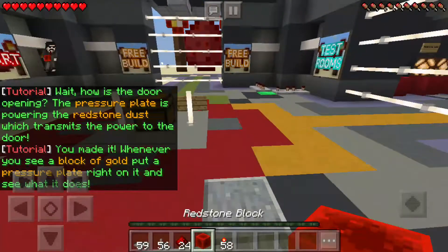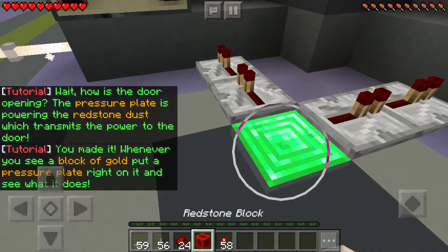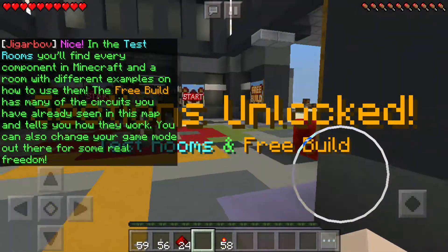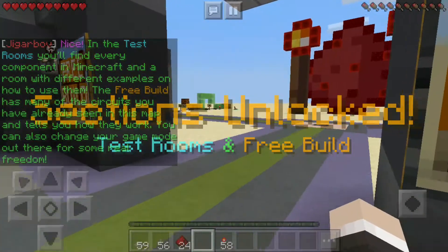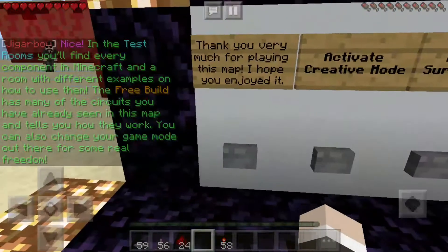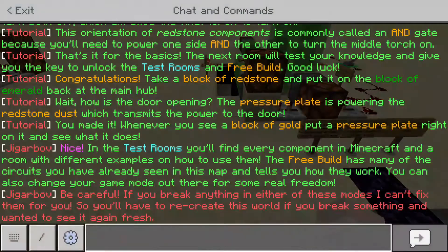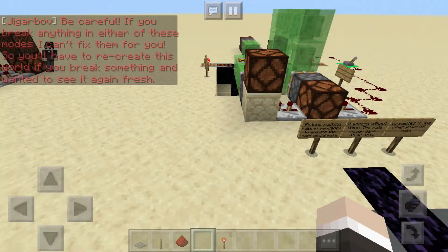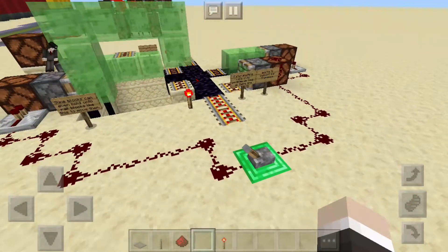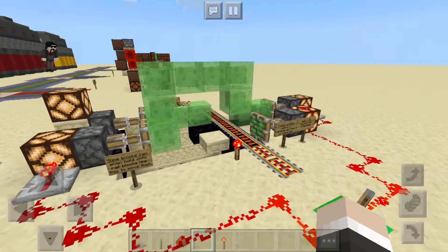I guess I have to do this. Watch this. Nice. 'In the test rooms, you'll find every component in a room with different examples on how to use them. The free build has many of the circuits you have already seen in this map. If you break anything, you can also change your game mode.' He just made it ten times more complicated, but okay, sure.